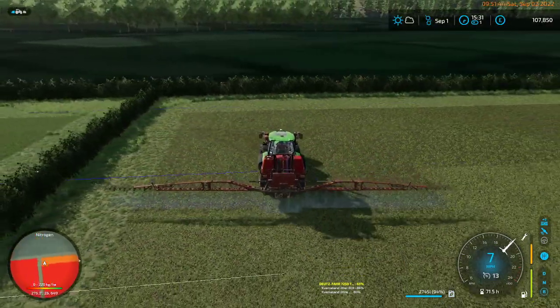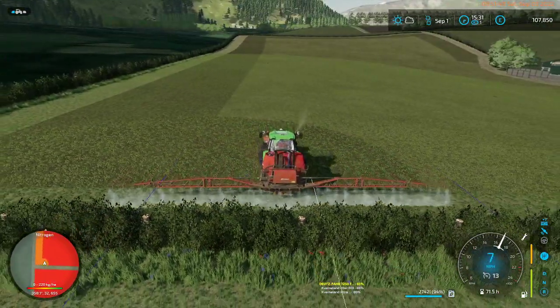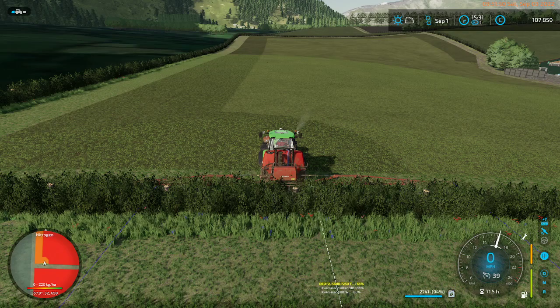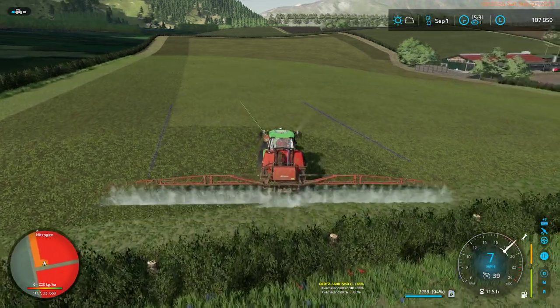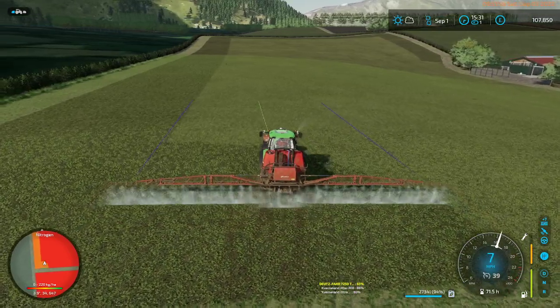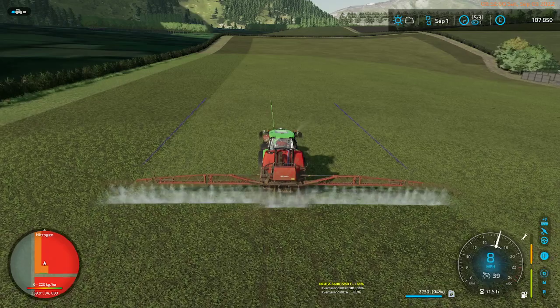Once we put the lime down we'll reseed them. This one will be reseeded as grass, and the one to the south of us will be reseeded as something arable — probably oats, maybe corn. Something that is a seed crop.